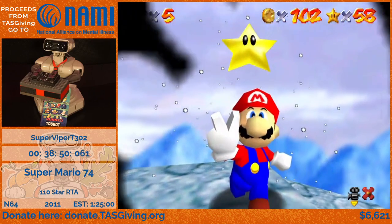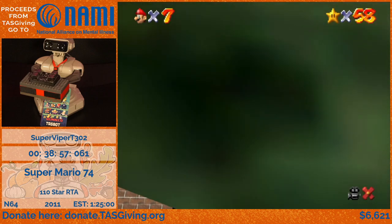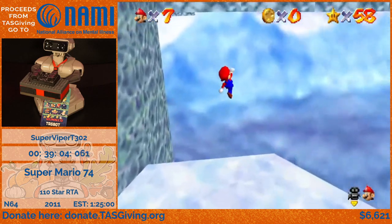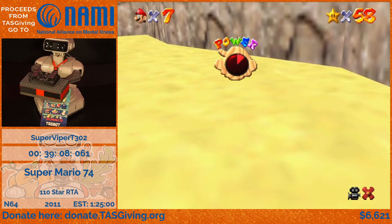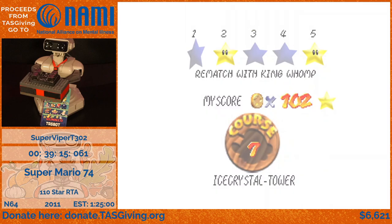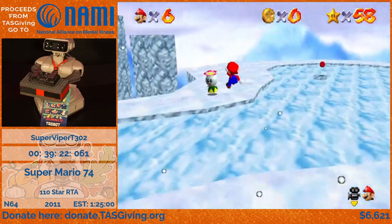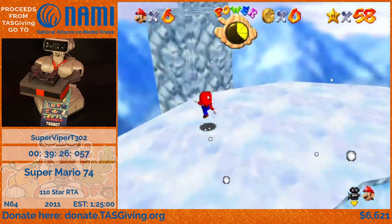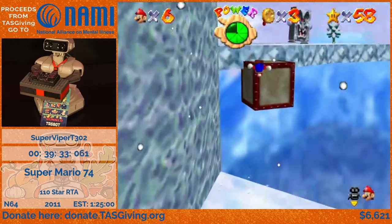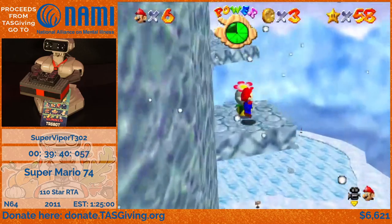They give you a star for making it all the way up to the top of the tower, but they also give you a star just for kind of going halfway up it. I tried to side flip there but the direction change got kind of eaten, and by the time I tried to recover Mario was kind of too late. Luckily, climbing up this tower does not take that much time. The movement in SM64 lends itself to a wide variety of possibilities, and you just go really fast in general.